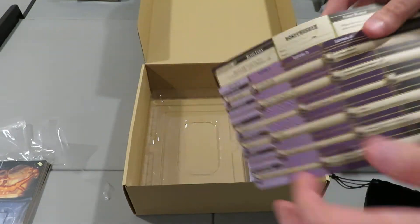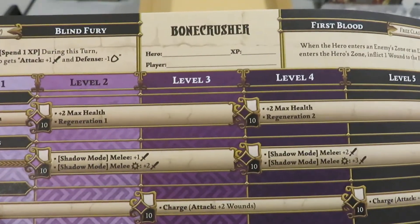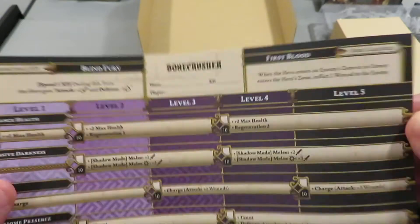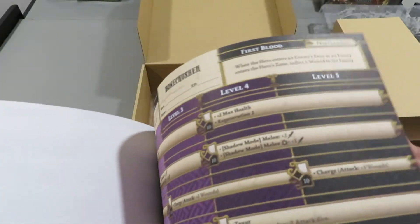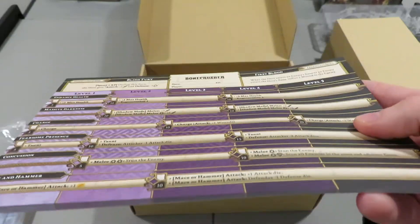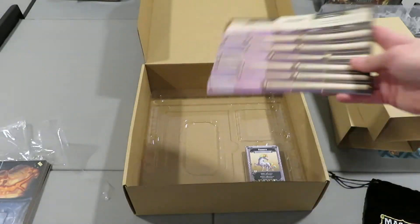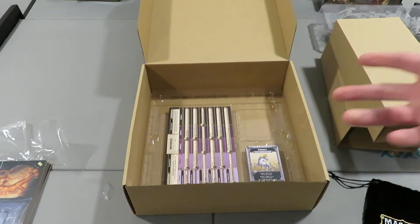We also get more hero pads — this one is out of the box and it's Bone Crusher, which I think is the exclusive one, so the whole pad is Bone Crusher. You don't need to laminate this stuff — I just particularly like laminating because you end up keeping a game in tip-top shape. But games are meant to be played, so do exactly what you feel.